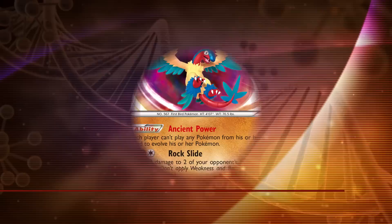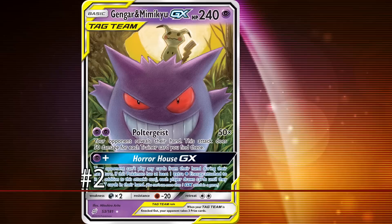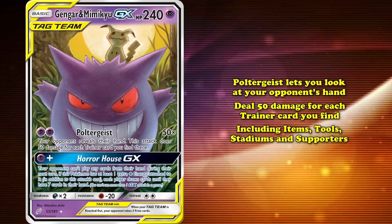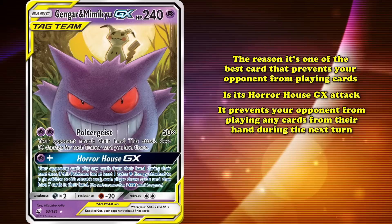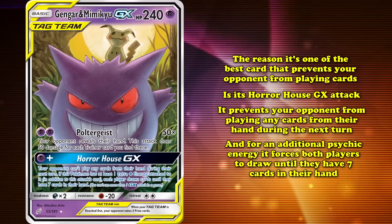At number 2, we have Gengar and Mimikyu GX from Sun and Moon Team-Up. Its Poltergeist attack lets you look at your opponent's hand and deal 50 damage for each Trainer card you found there, including items, tools, stadiums, and supporter cards. But the reason it made onto this list is its GX attack, Horror House GX. For one Psychic Energy, it prevents your opponent from playing any cards from their hand during the next turn, and if it has an additional Psychic Energy attached, it forces both players to draw until they have 7 cards in hand — working perfectly in combination with Poltergeist to deal a ton of damage on the following turn.